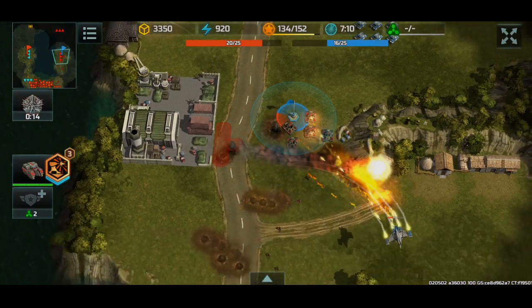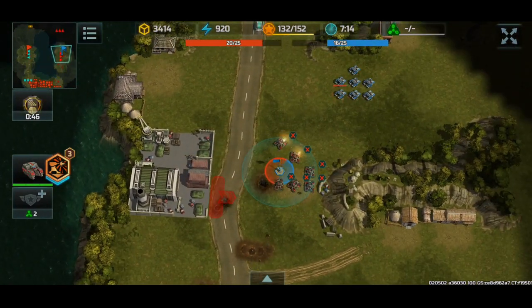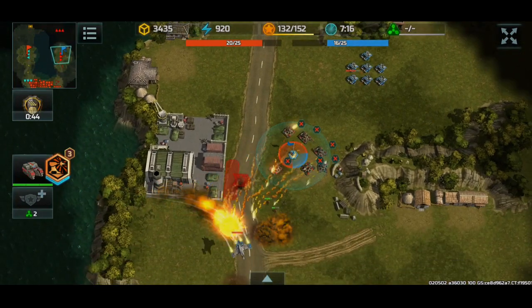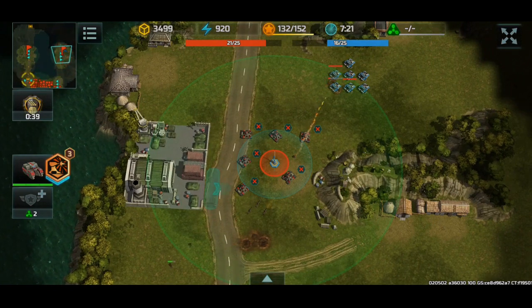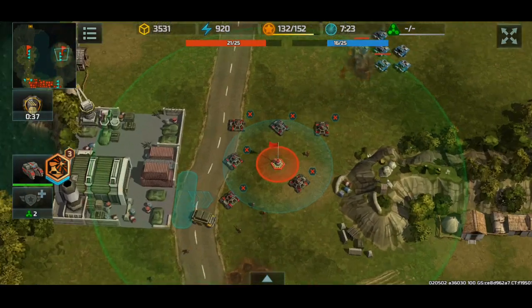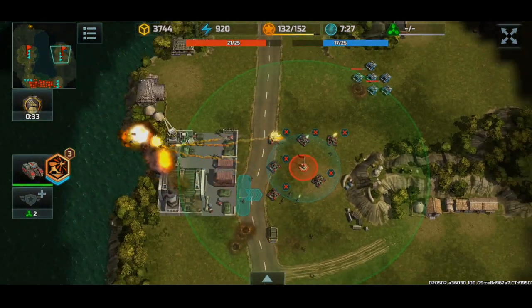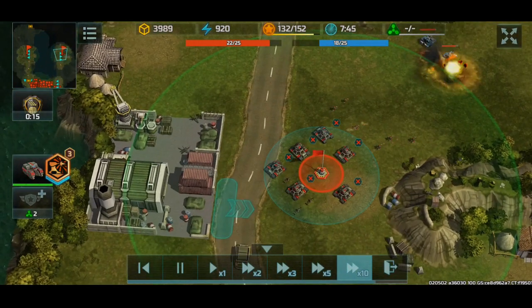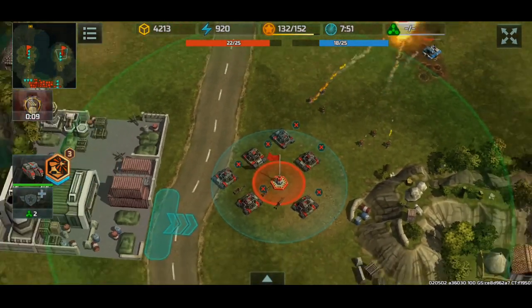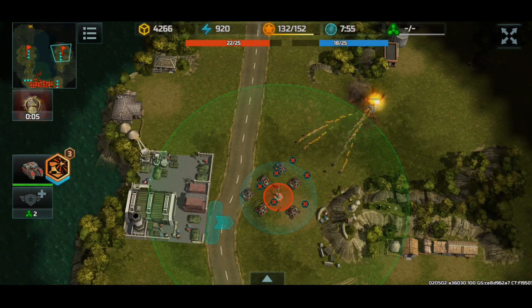Now we do have lots of porcupines over here, so it's not really going to do much if you send Vertex. I position my porcupines so that they take minimal splash damage from the Vertex to optimize performance, and then of course we'll change up the position to have more porcupines fire because they're more close-knit.